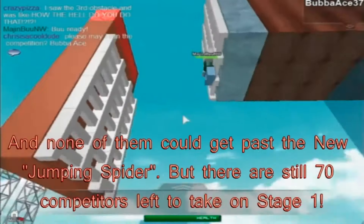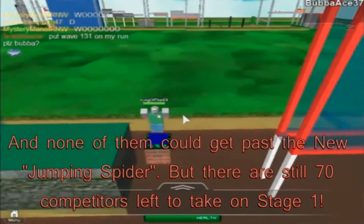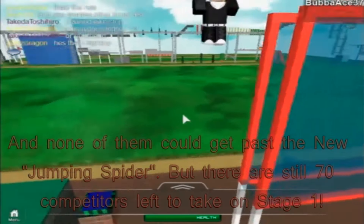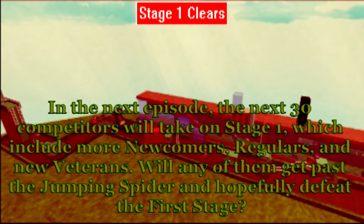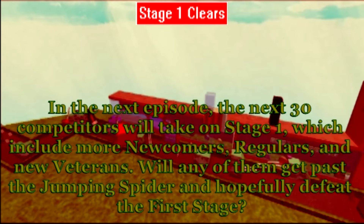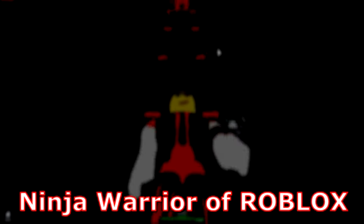Today the first 30 competitors took on the brand new stage one, with the end result being that all 30 failed to complete the very first stage. None of them got past the jumping spider. There are still 70 competitors left to take on the first stage. In the next episode, 30 more competitors will take on the next stage. They include more newcomers, returning competitors, and new veterans. Will anyone get past the jumping spider and hopefully defeat the first stage? Find out next time, right here, on Ninja Warrior Roblox.